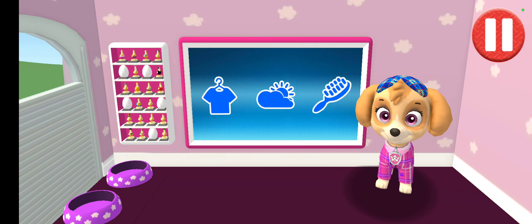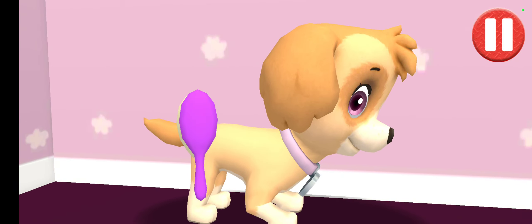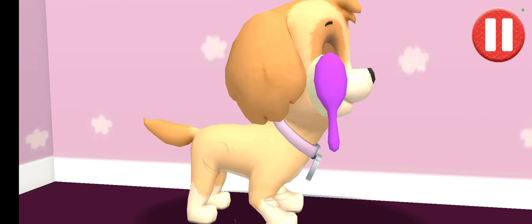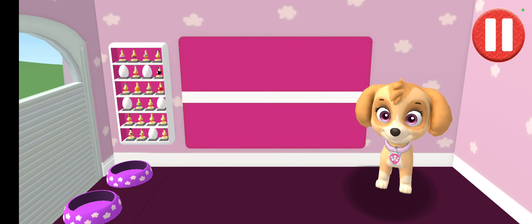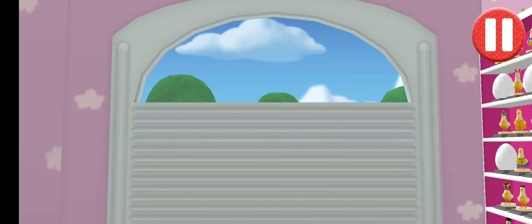This pup needs a good brushing. Tap the picture of the hairbrush. Tap the hairbrush by the sink to begin brushing the pup's hair. Tap and drag the brush over the pup's messy hair. All brushed up and ready to go! Before we get dressed, let's check the weather. Tap the door to open it and look outside.